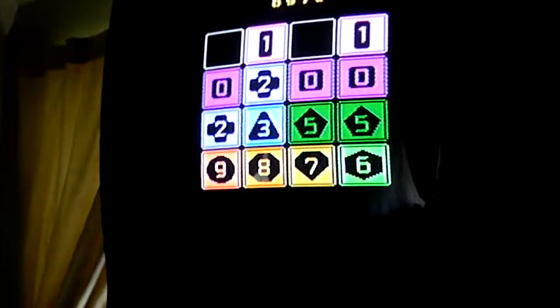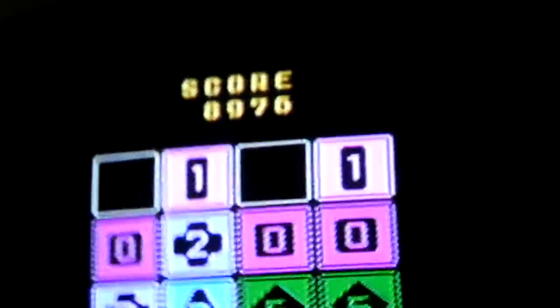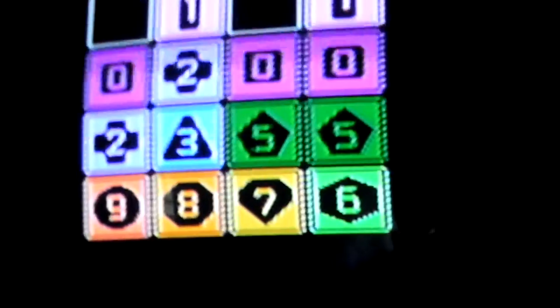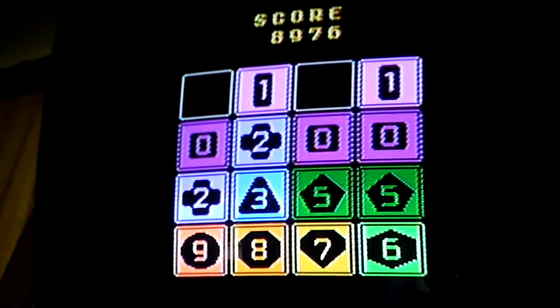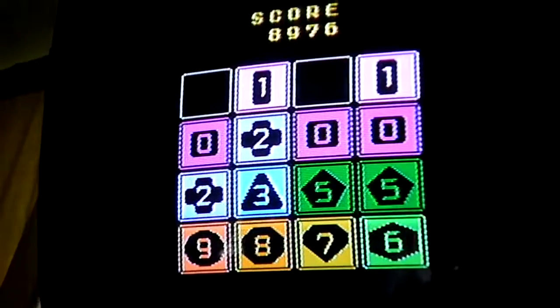Okay guys, this is Cosmic Stardust here. I've just shown you a little bit of a strategy when playing the game. You want a snake starting in the corner, highest tile in the corner, descending along a row.